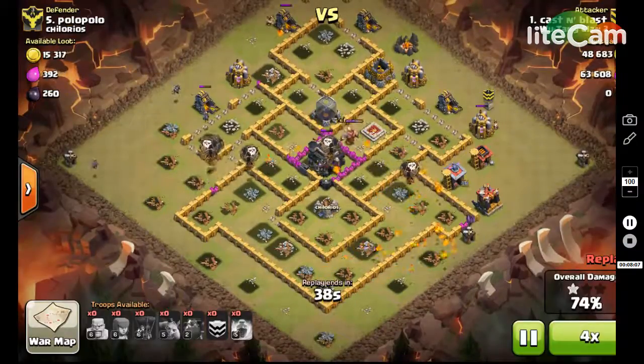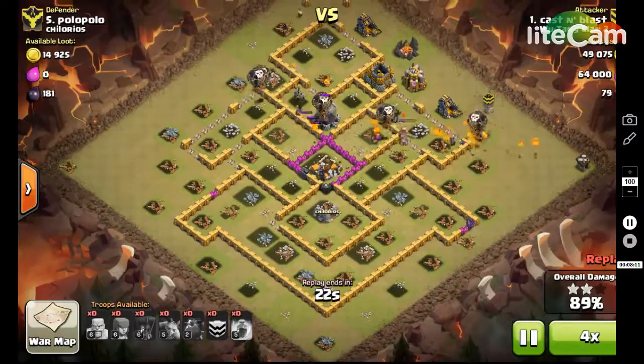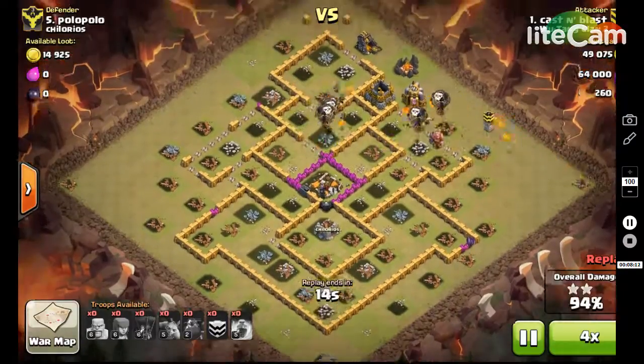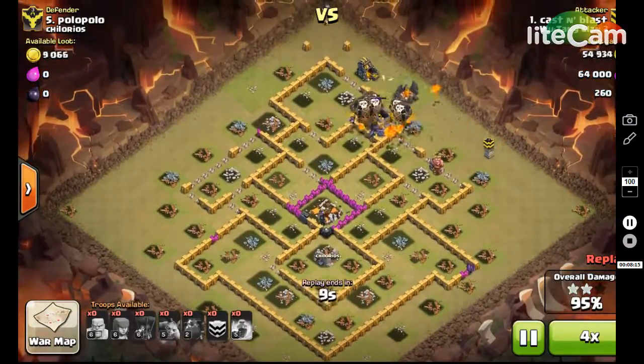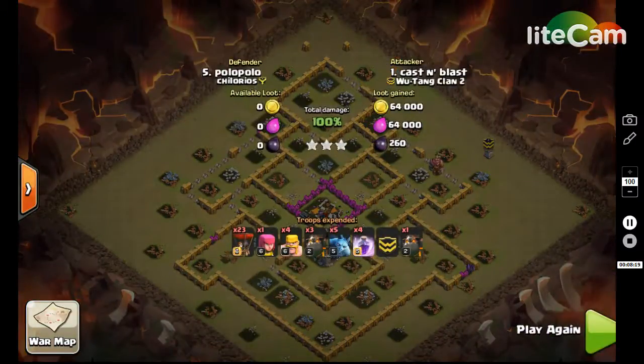I'll speed it up. Easy three star with no heroes — so it can be done. You don't always need your heroes; you have to go down a little bit because you don't have them for cleanup. Be fluid in your attacks. Make sure your hounds blow up, you get those pups, and watch where the queen's going so you can kill her. I hope you guys like it — go ahead and subscribe if you haven't. I'll see you guys next time.